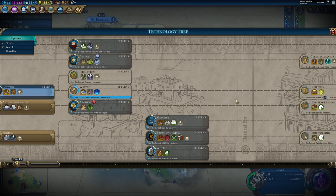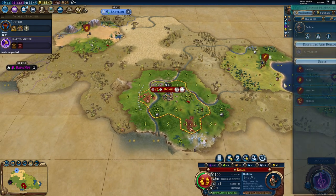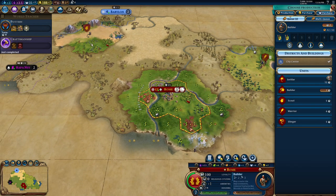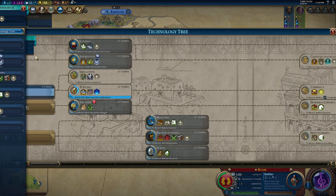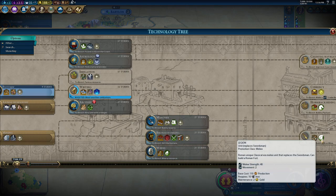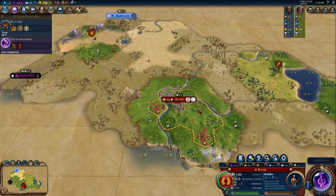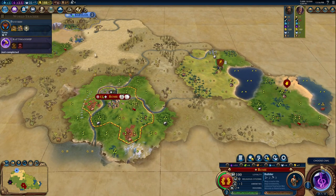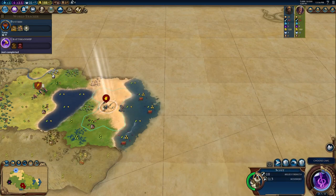What we might do is get this builder, then get a couple of settlers, then get archery, then bronze working to reveal the iron, then get the legion. Do we see any horses? Yes — horses there and horses there. If we don't find iron, we definitely could settle near them.